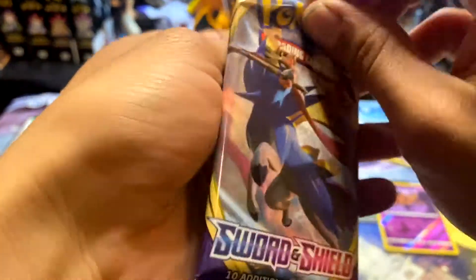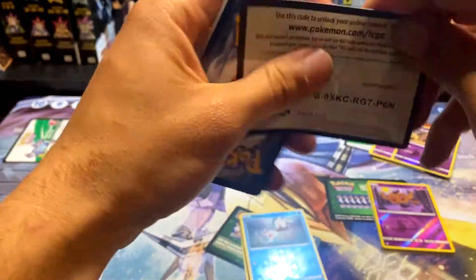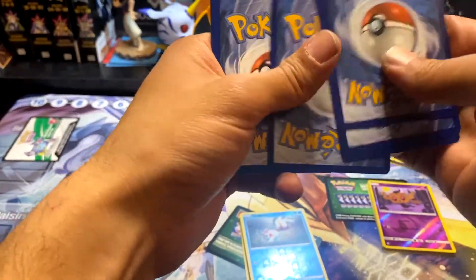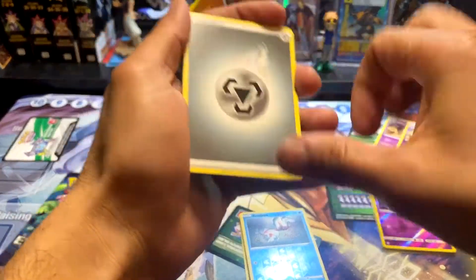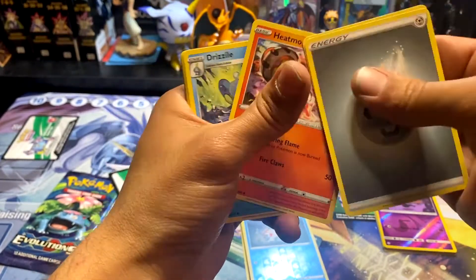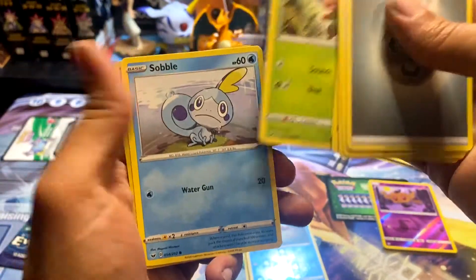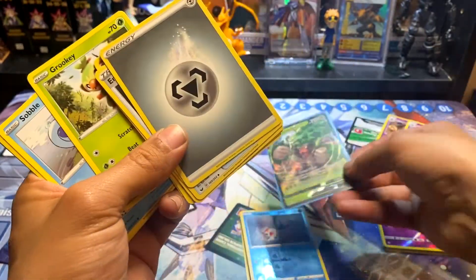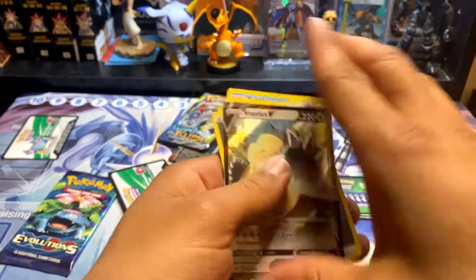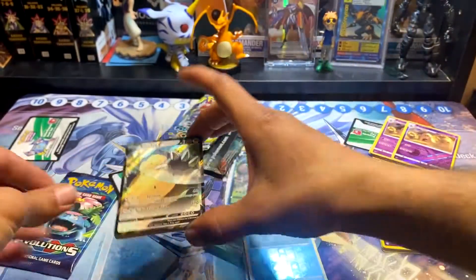Next Sword and Shield pack. Another code card — toss that there. One, two, three, and four to the front. I would have guessed psychic but I would have been wrong — steel energy. Energy Retrieval, Heatmor, Drizzile, Galarian Meowth, Sizzlipede, Wooloo, Grooky, Sobble, Drapion — and we got a Snorlax V! That's awesome, I love Snorlax.